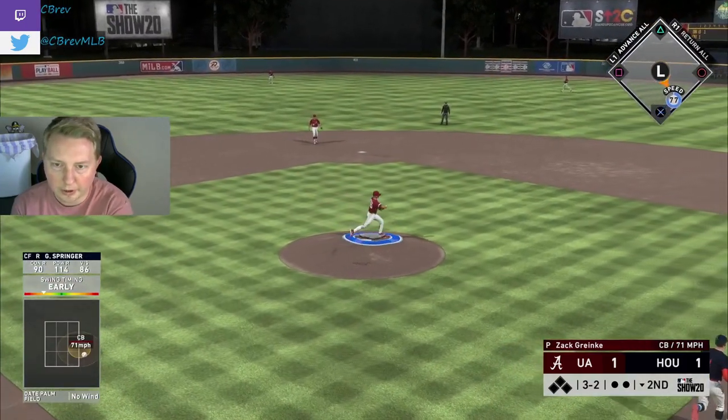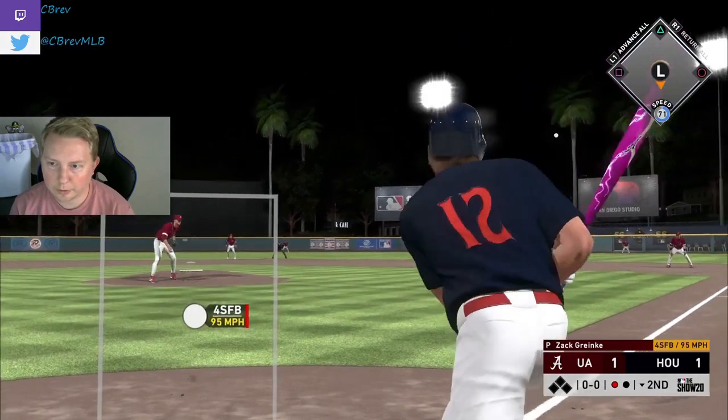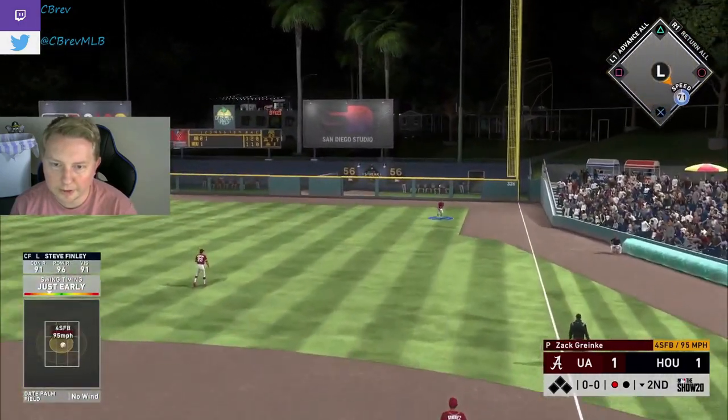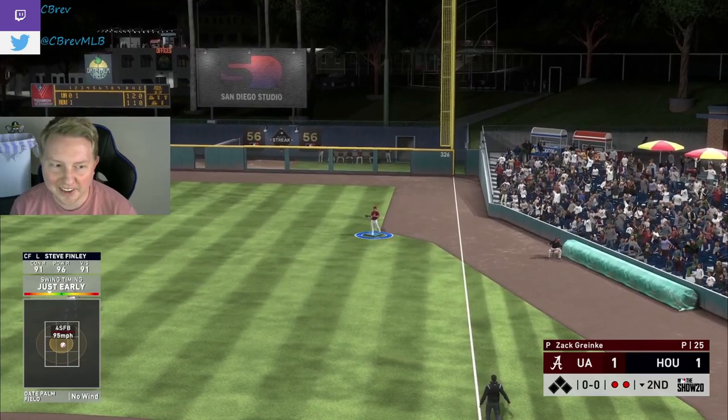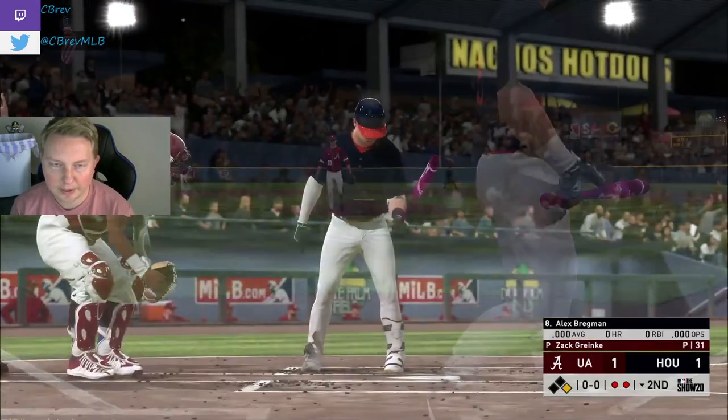3-2 — I just couldn't quite lay off. I got to be able to take that, it floated for days. First pitch swinging for Finley — right to the right fielder, those have got to stop. Bagwell with a big boy take to get to first base. Now our 8-hole holds up — he could easily pitch around us here.